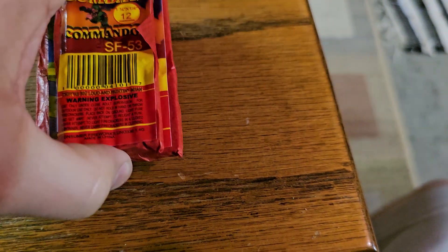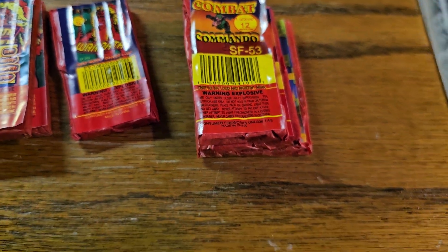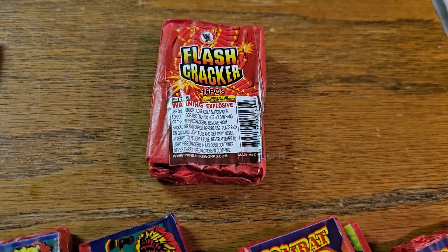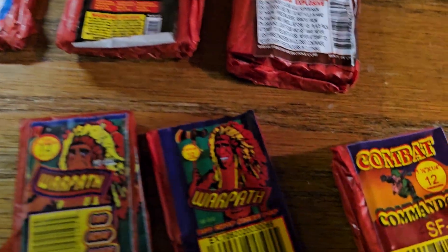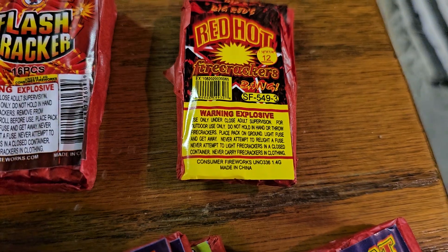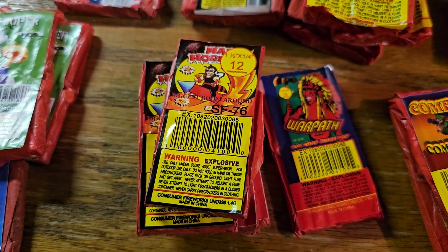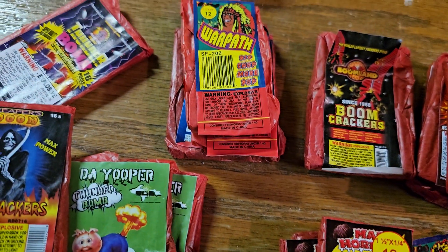Here are some different combat commando — you can see that the label is different on there. Those are 12s. And here's some 16 combat commandos. Some more thunder bombs. And we got some window flashcrackers. And then the other version of the Boomland cracker. These are the red hot 12s. And over here are the red hot 16s. Some mad hornet 12s. And here's another version — I'm not sure which one I showed you, but there's another version of the war path.